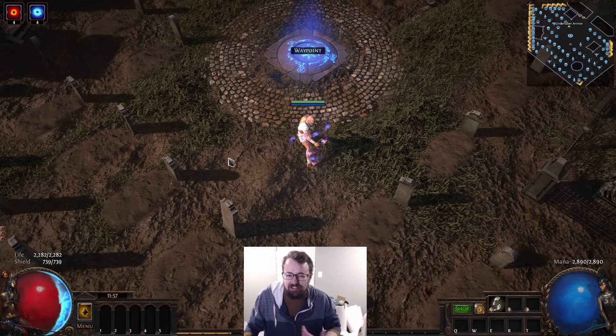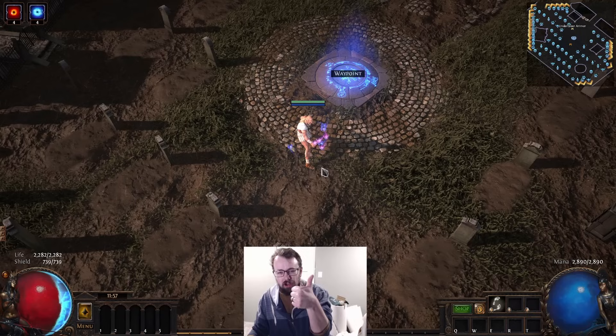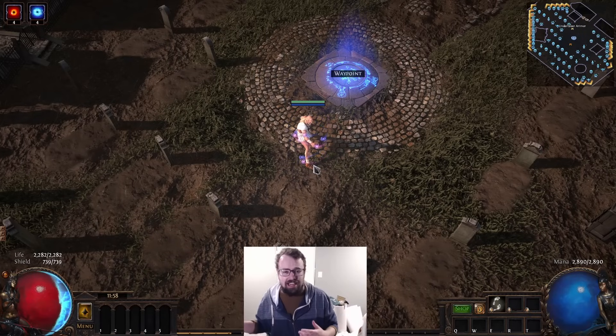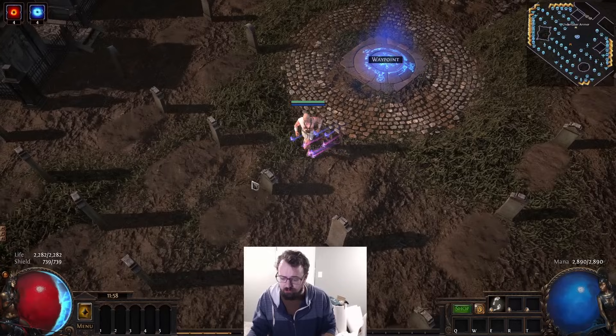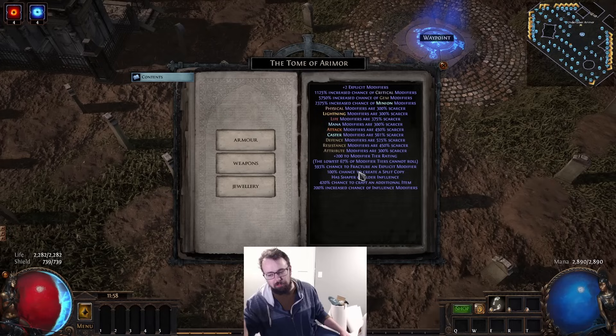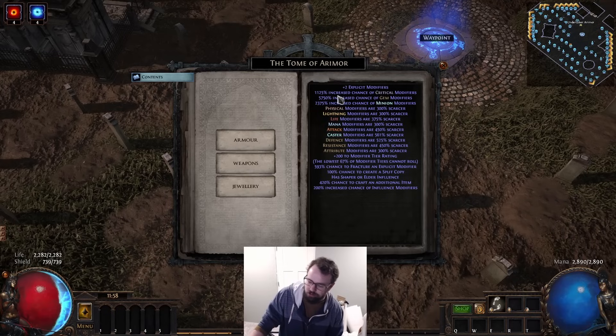So just break it down: if you see a long row or column, use the row or column crafts; otherwise don't worry about it. Keep it to the basics of increasing the mods you want, decreasing the mods you don't, and modifying your tier rating based on what you're crafting. For a triple T1 defense chest you might need 800–1,000 modifier tier rating. For influenced items like what I'm crafting here, gem modifier tiers are fewer, so I only need about 200 rating — I'd rather prioritize multipliers on gem, minion, or crit chance instead.